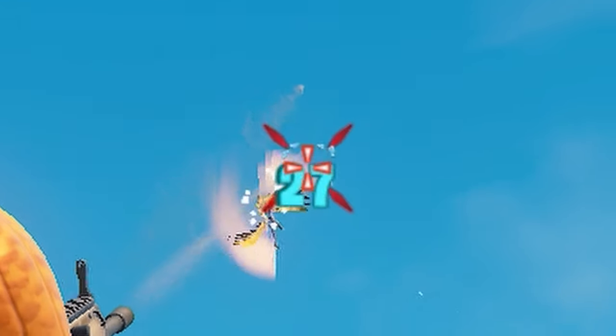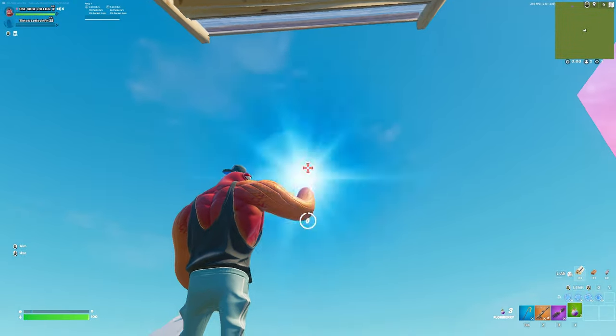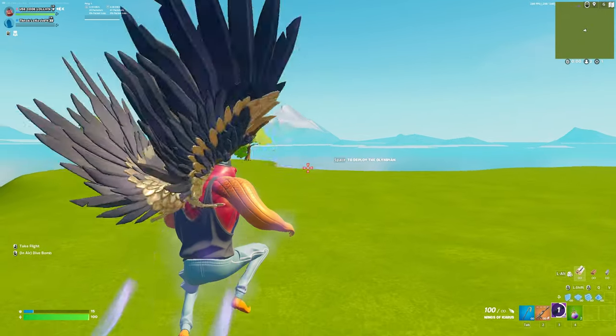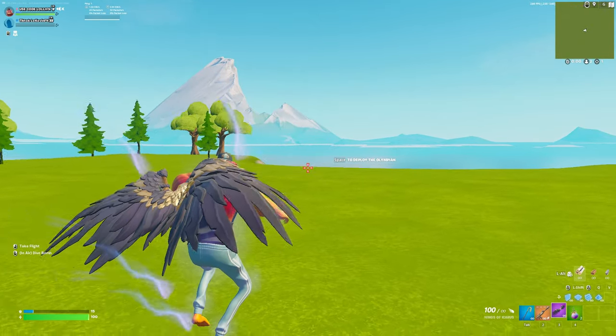If someone just hits your wings, you will still take damage. So what you want to do instead is to have a stair above you, pop a flowberry, and then use the wings like this. This will make it harder for people to hit you and works really well in endgame.